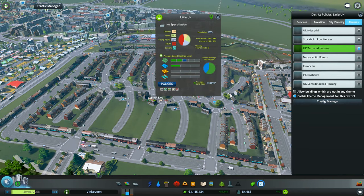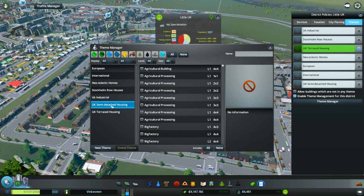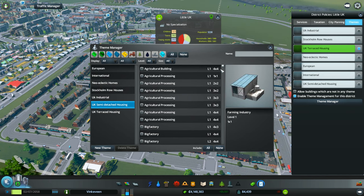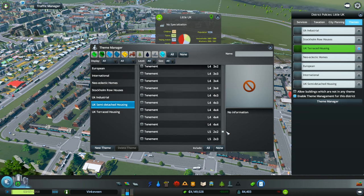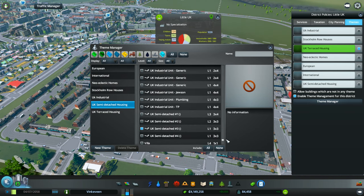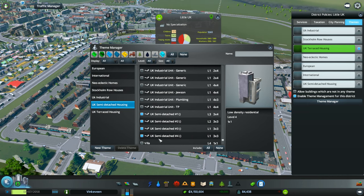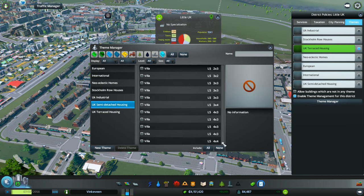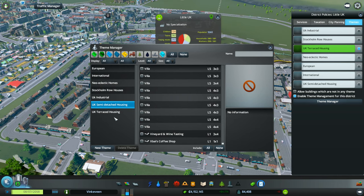We got policies. I know there was this theme manager. Let's see for the UK. Somebody added a semi-detached housing UK style. I'm gonna go look at how they look. I'll scroll down to where I'm guessing they are. And apparently we have a lot of them — four of them. They just were not selected. So they're nice looking houses. I'm gonna wait until they add a few more and then we will make one of those districts.